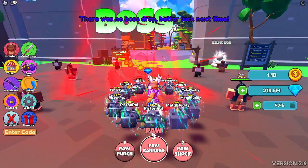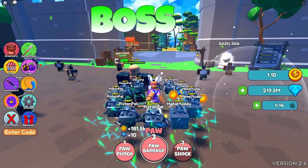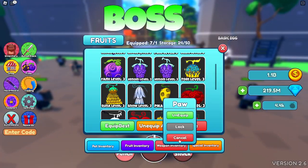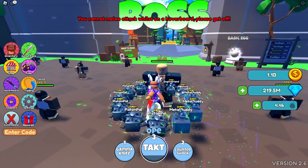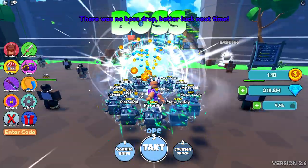Next is paw — we have paw punch, which I remember as being a really terrible fruit. We have paw shock — terrible. And then paw bar — this is actually one of the worst fruits in the game. None of the attacks do anything.